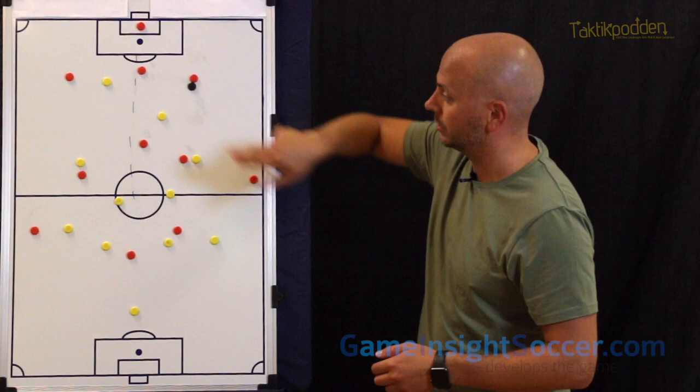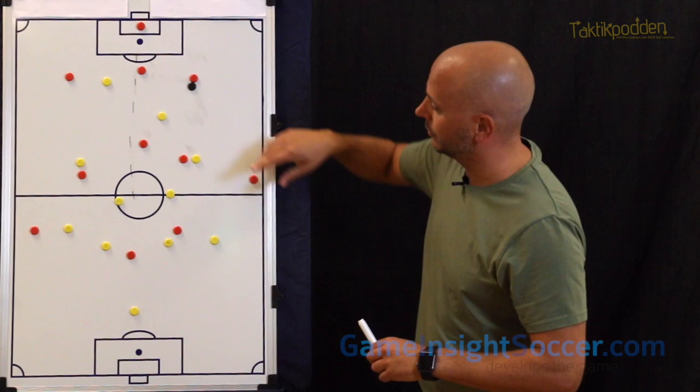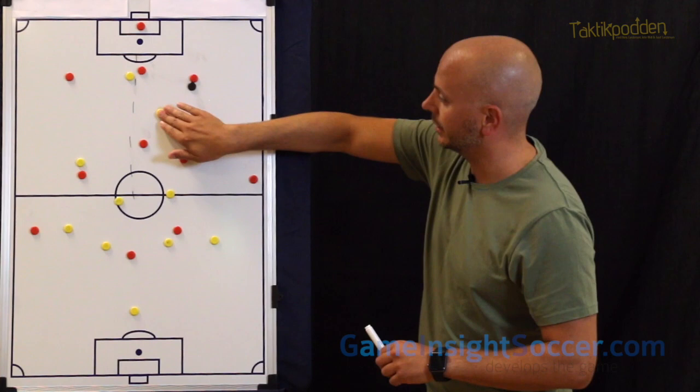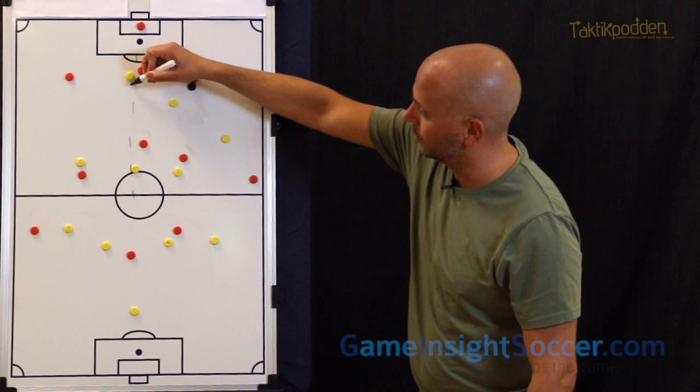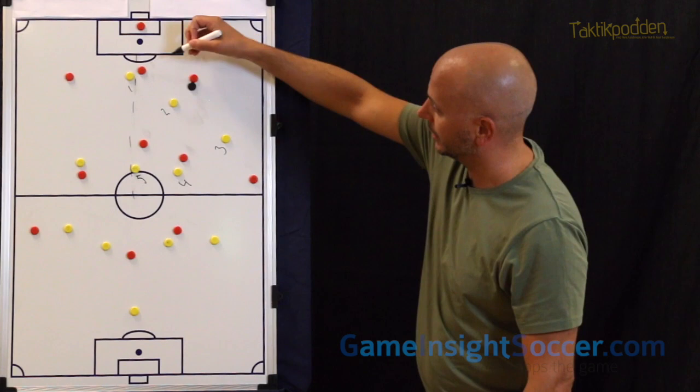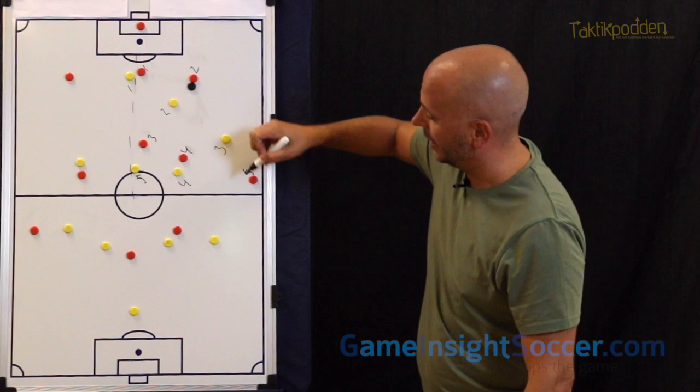When you have this situation, all of a sudden our striker is coming in and this second striker can start to press the opponent. We can start shifting and take away the passing options. All of a sudden we've got 5 players against 5.